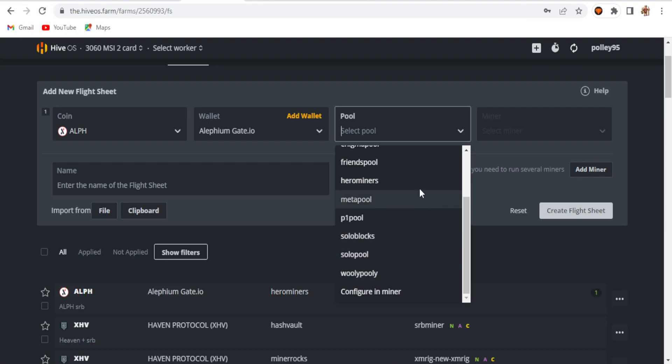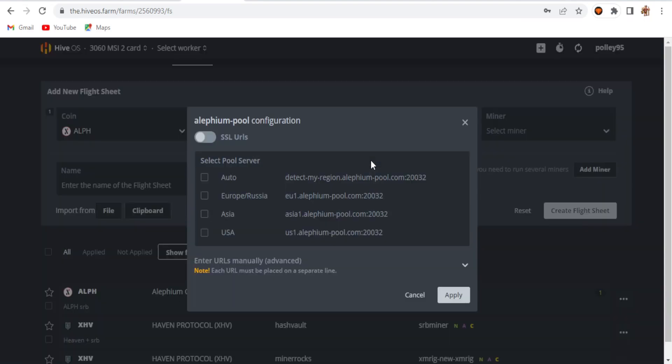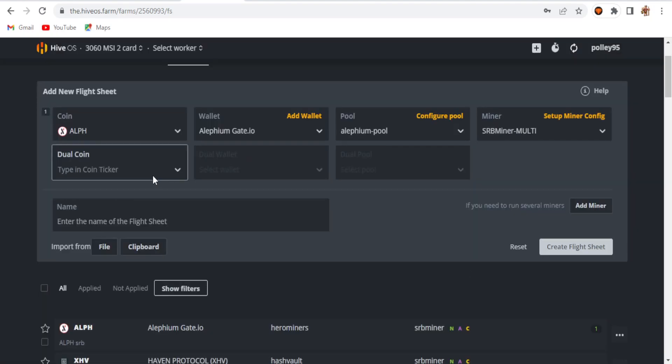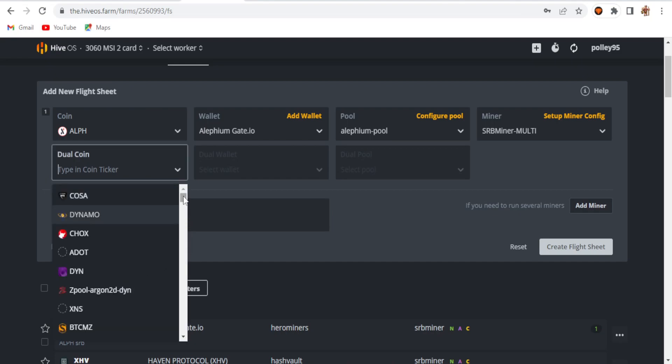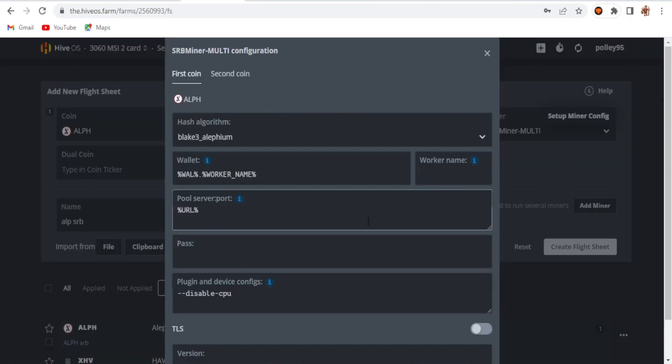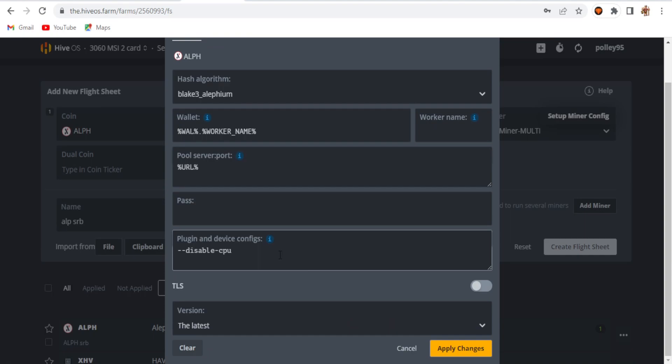There are lots of pool servers available, but I'm using the Alephium direct pool with the Asia server. Click apply changes and select SRB miner. I chose not to dual mine and just set Alephium. In the setup config file I didn't change anything — the default settings are all set there, just added the disable CPU extra config argument.